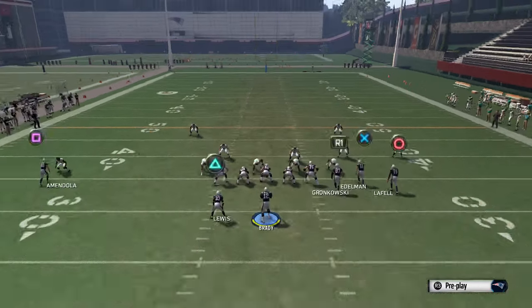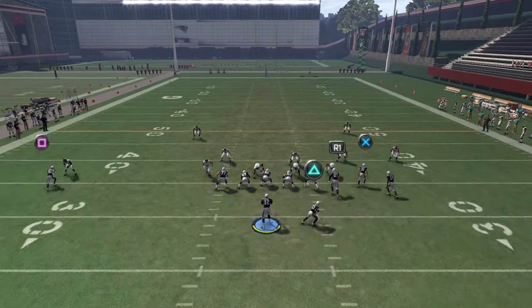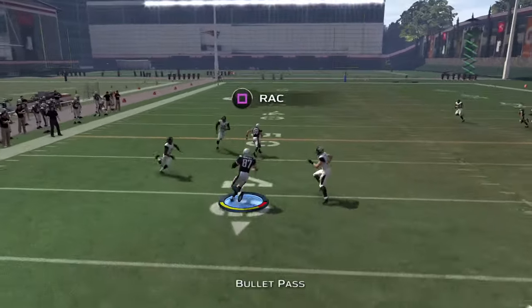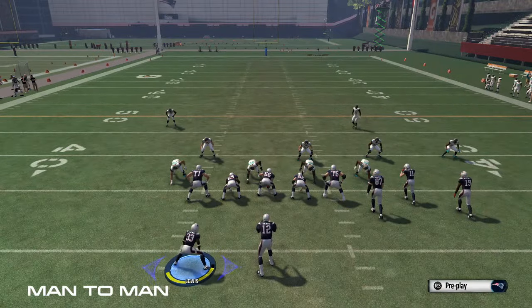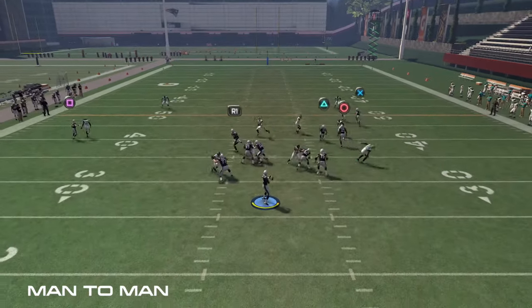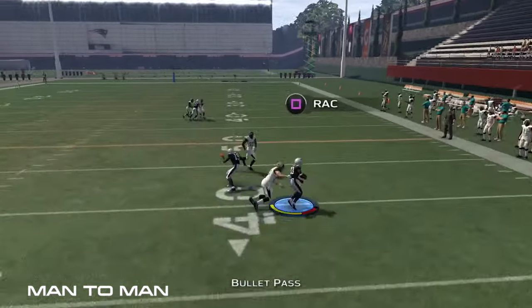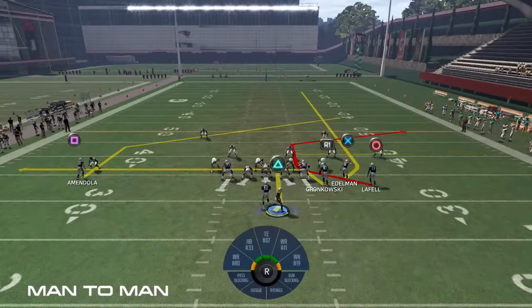The play you're going to want to come out in is Pat Sale. The basic setup is you want to drag your tight end and option route your running back, then motion him over. The reads are going to be the tight end's drag, then the option route to the running back, then the C route because it takes a little bit longer to develop, and your very last read is the backside post. Every single one of those routes beat man to man.